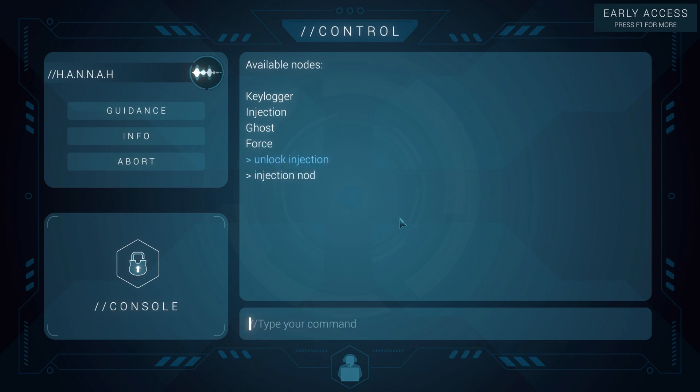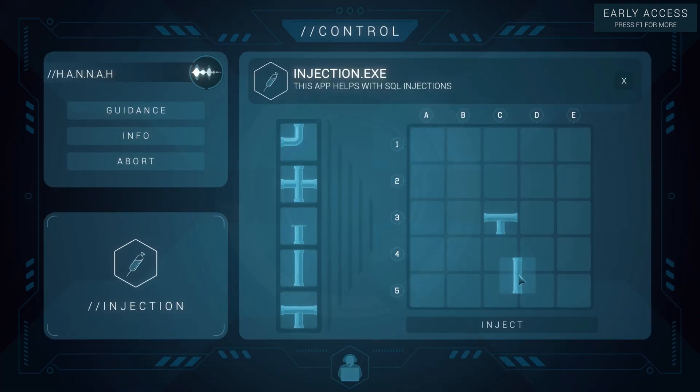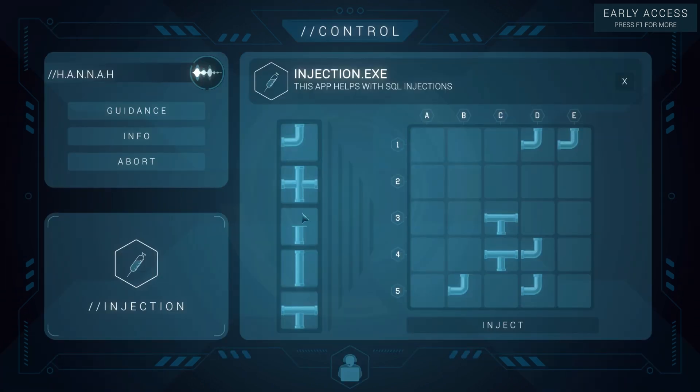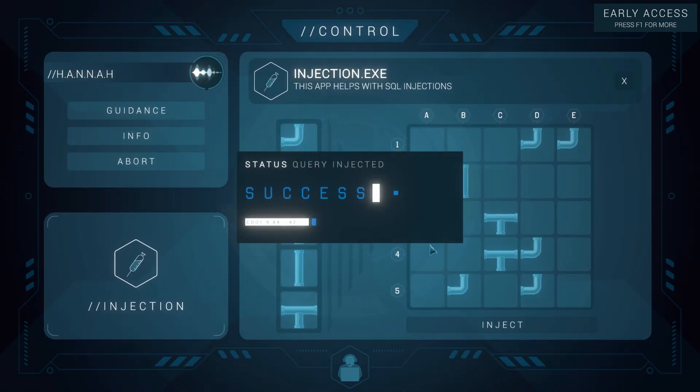Injection — unlock it, then run Injection. This one is the most obvious of all. It's easy to make mistakes when you've got a time limit against you, so just bear that in mind. You've got to get the pipes routed so that green and blue are fully hooked up — everything has to be connected. I tried it before leaving one piece out and that didn't work. In co-op mode you can only see one side of the screen, so you'll have to ask your teammate for the pieces you need. Once everything is connected, hit Inject — success. That's how it's done.